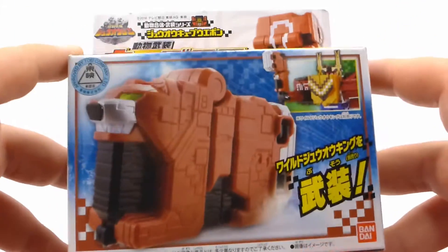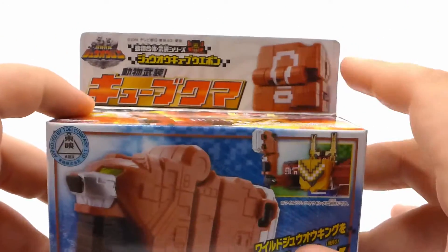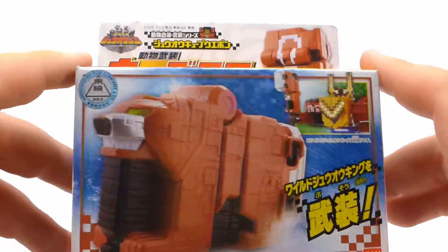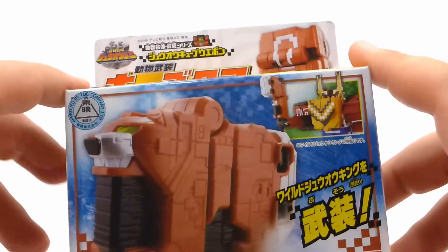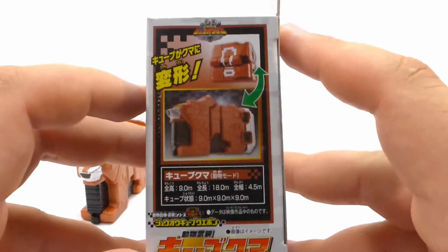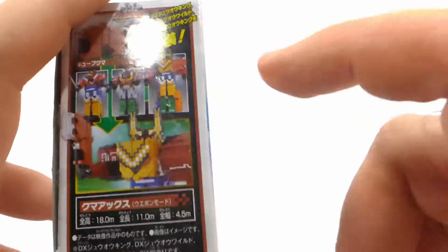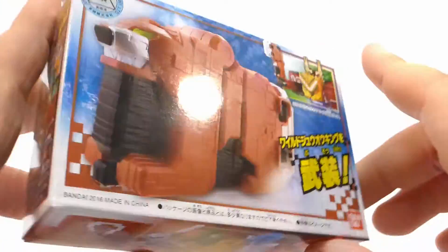Taking a quick look at the packaging, we can see you've got the cube right there, you get a little cube block mode. The packaging itself is basically the same thing as Mogura. On the top we can see a little axe mode. On the boring info side we can see that this is the weapon for Wild Jewel King.